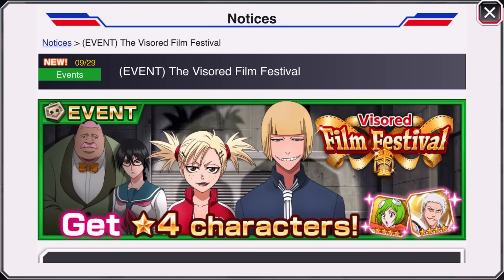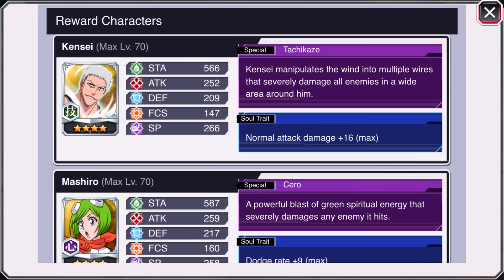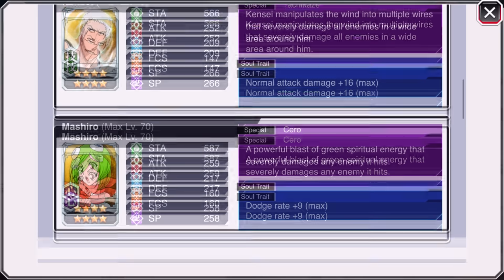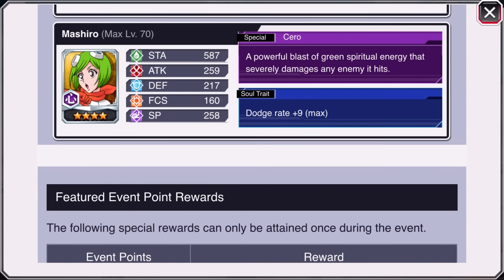Let's flip it over and take a look at Global. Global has the Visored Film Festival — love that theme. On top you've got Moshiro and Kensei. Soul traits: normal attack damage plus 16, which isn't bad. Kensei is the keeper. Moshiro has dodge rate plus nine — dodge rate plus nine isn't so bad either.